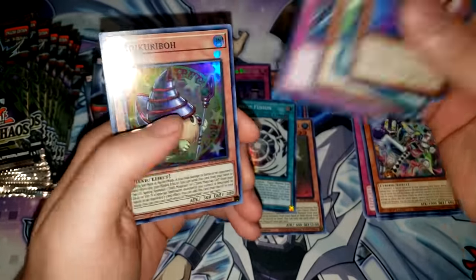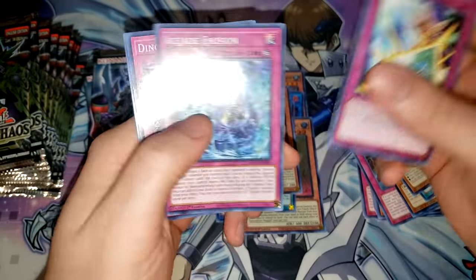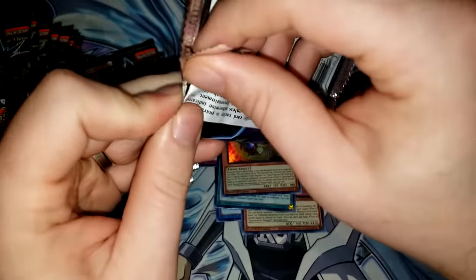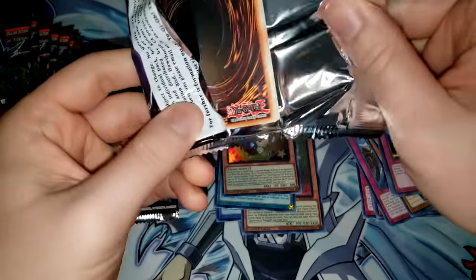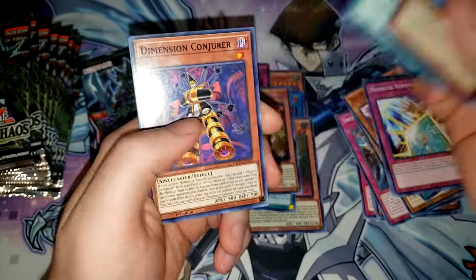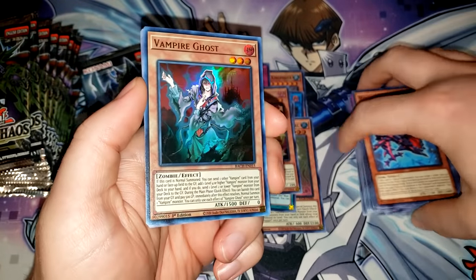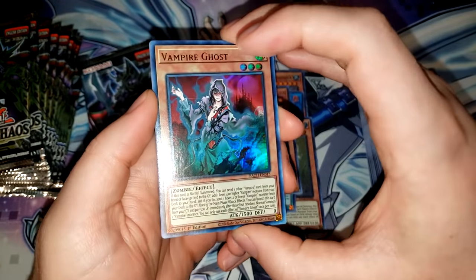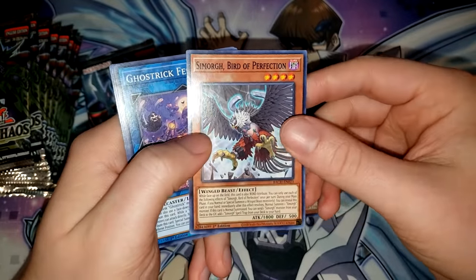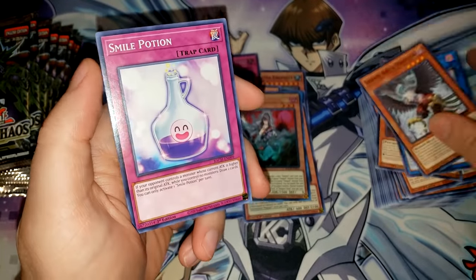We have Magikaribo, a new Dark Magician support card, Monster Rebirth, Ice Jade Erosion, Dinomorphia Shell, and Dinomorphia Diplos. The Dark Magician support in this set is insanely good — the new Ritual Monster is really nice for consistency, you just constantly add basically whatever you want to your hand. Oh, we have Vampire Ghost — that's an ultra rare new vampire support. There's a lot of good vampire support in this set. I think that might actually be a real competitive deck after this set. Simorg Bird of Perfection, Ghost Rick Festival, Mutant Mutant, and Smile Potion.